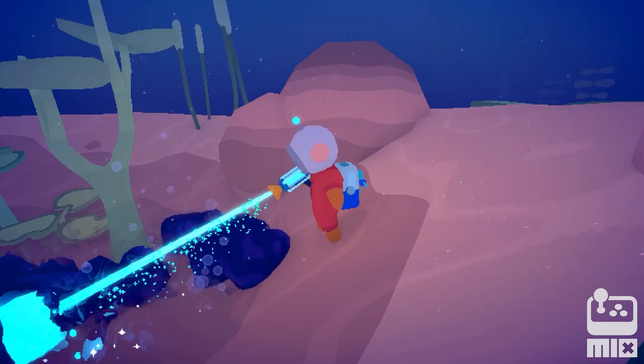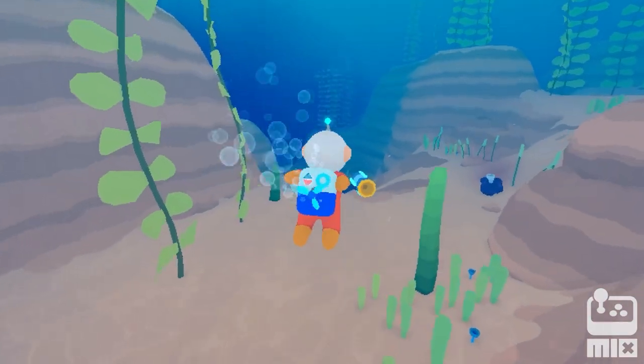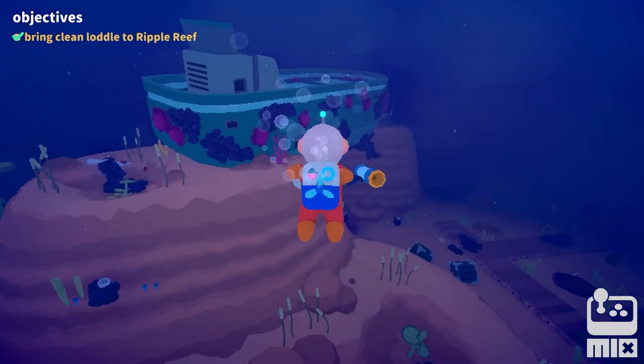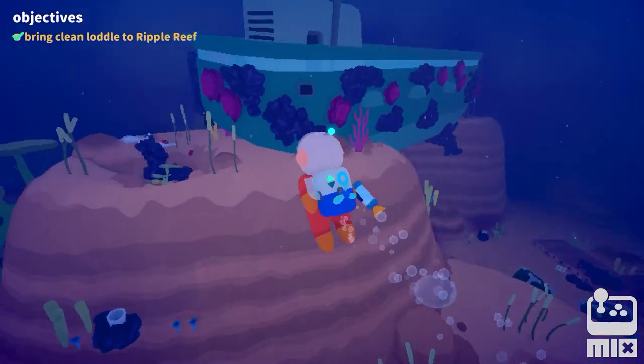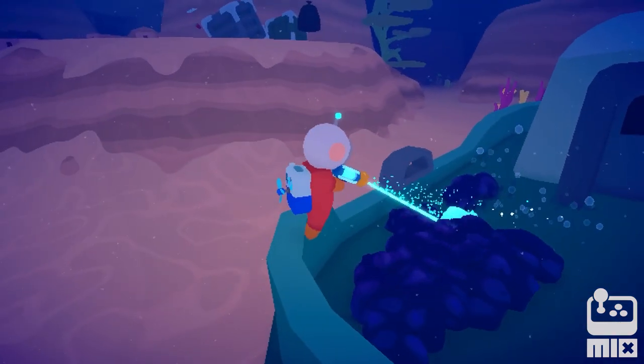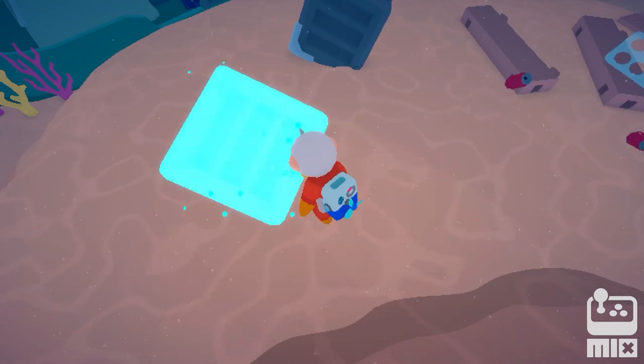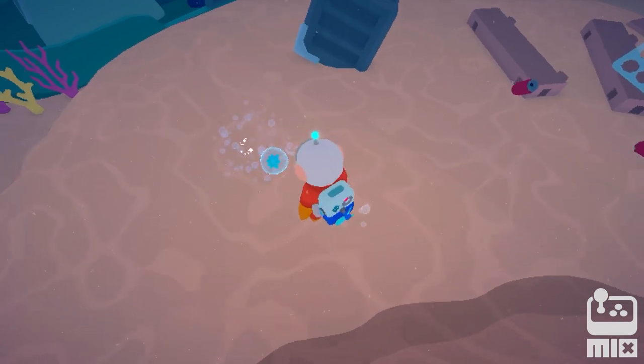Every biome you visit is more heavily polluted than the last. Flots and Flats, our second area, is a crater-pocked environment littered with shipwrecks and cargo crates. Restoring this area requires more effort — for example, you can't just zap these crates. Instead, you'll have to pry metal latches off their corners to crack them open.